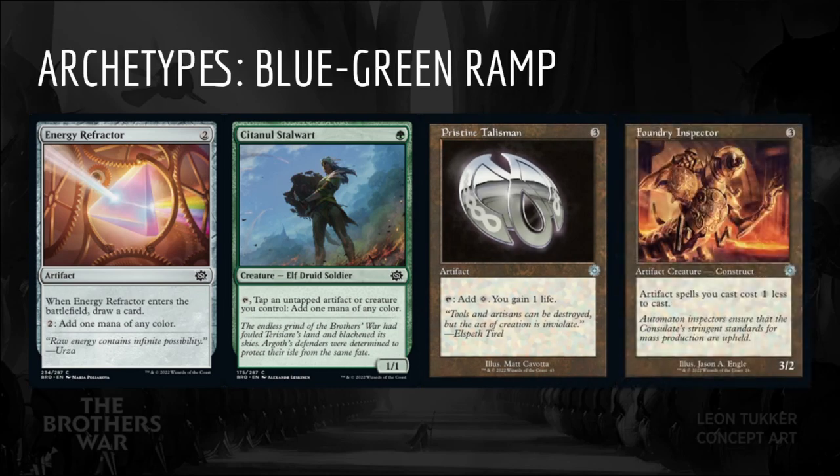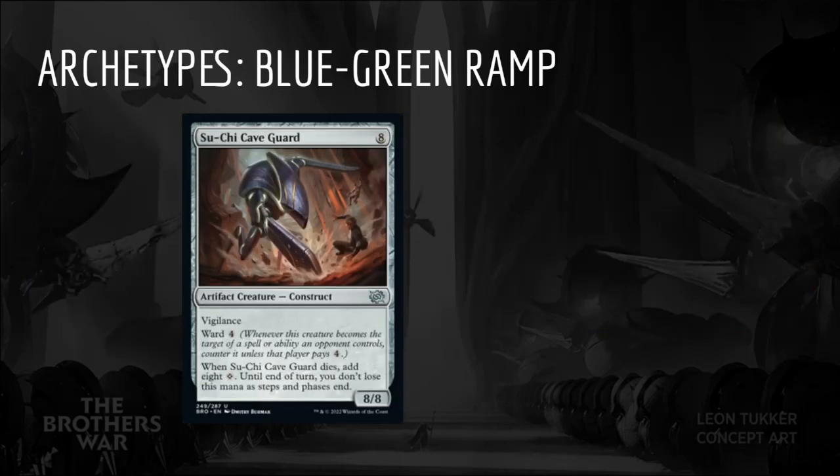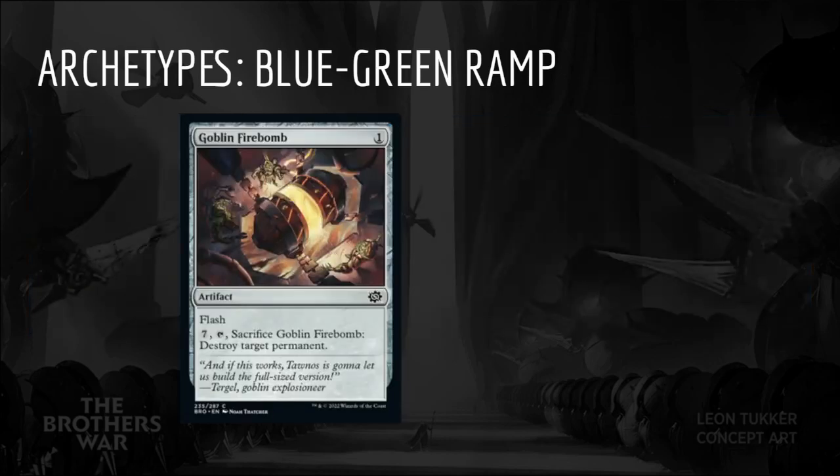Pristine Talisman might be a good include to help us ramp, and Foundry Inspector is very powerful alongside the prototype creatures. The best big spells include Cradle Clearcutter, Boulder Branch Golem, Ironclaw Crusher, Spotter Thopter, and Rust Goliath thanks to their prototype flexibility. Suu-Chi Caveguard gets an honorable mention as a good rate creature that's difficult to interact with. Steel Exemplar is excellent with early Power Stones. Alloy Animist, Air Marshal, Argothian Sprite, Mask of the Jade Crafter, and Third Path Savant all have activated abilities to sink Power Stone mana into. Goblin Firebomb probably isn't good enough, but you could play one in this archetype.